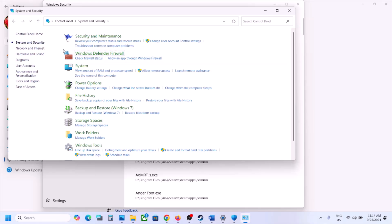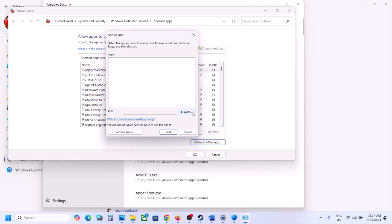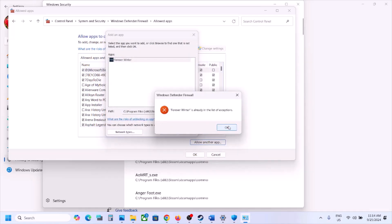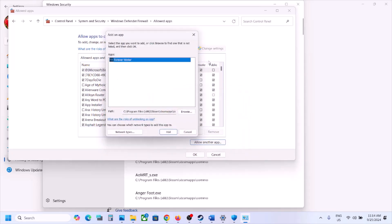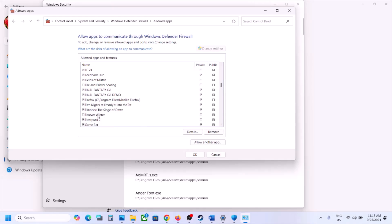Also allow the game through the firewall. Type 'Control Panel' in search, go to System and Security, then Windows Defender Firewall, and click Allow an App or Feature Through Windows Defender Firewall. Click Change Settings, then Allow Another App, browse to the game installation folder, select the game EXE from the Windows folder, and click Add. Then click Allow Another App again, browse to Forever Winter Binaries Win64, select that EXE, and click Add. Make sure both are allowed on Private networks, then launch the game and check.